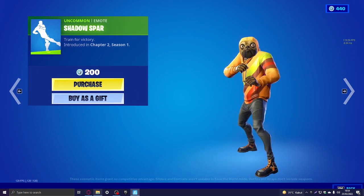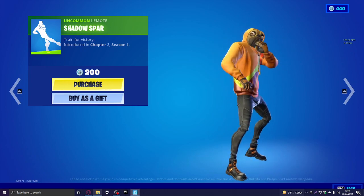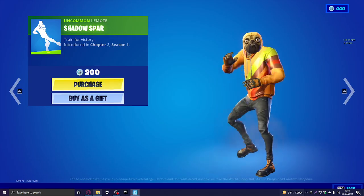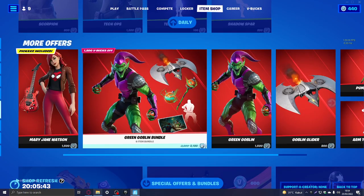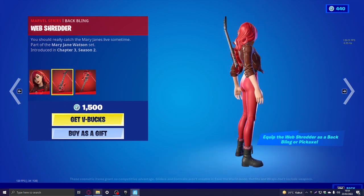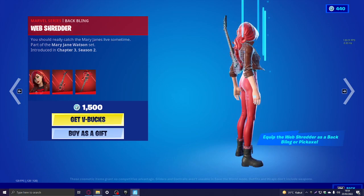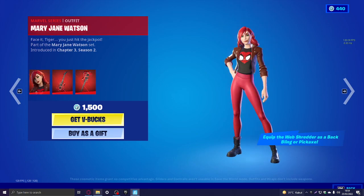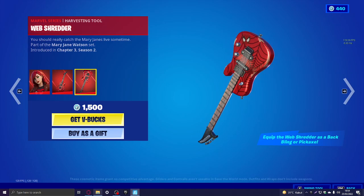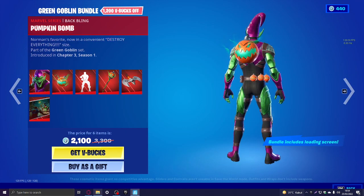So you throw bananas. Shadow spar — now this is an emote that I really want but don't have. And then more offers: Mary Jane Watson from Spider-Man — 'face it tiger, you just hit it up.' This is a cool skin.